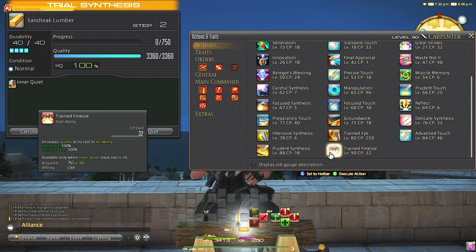Last but certainly not least, Trained Finesse increases quality at no durability cost. You must have 10 stacks of Inner Quiet to use it, and it costs 32 CP. Honestly, I don't think I've ever used this ability much — if I have 10 stacks of Inner Quiet I'm usually closing out the craft by that time anyway, but I'm sure it has its place somewhere, maybe in expert recipes.